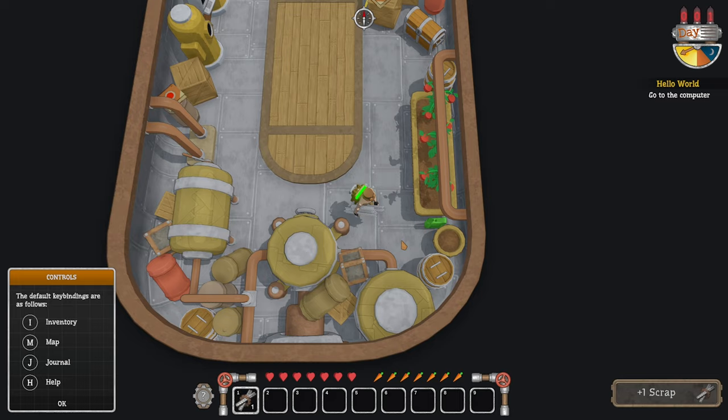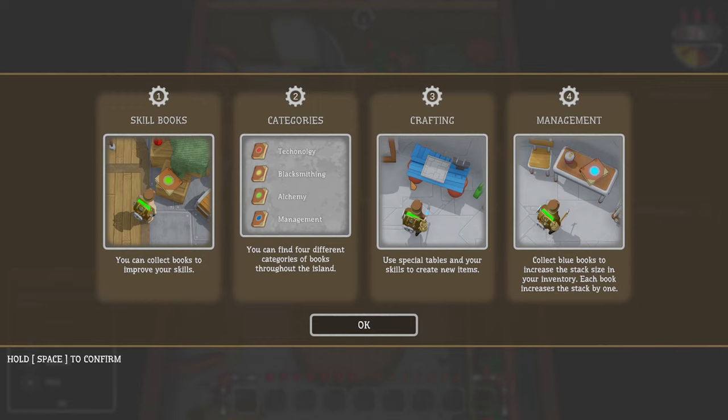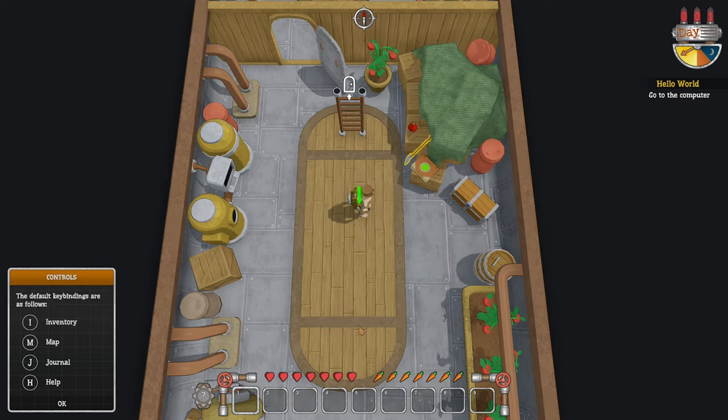We've got some tomatoes and some scrap. There we go — can we put it in our inventory? Skill book. You can collect books to improve your skills. You can find four different categories of books. Use special tables in your skills to create new items. Collect the blue books to increase the stack size in your inventory. Alright, let's just follow the tutorial.